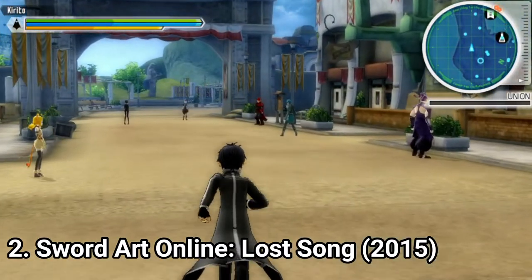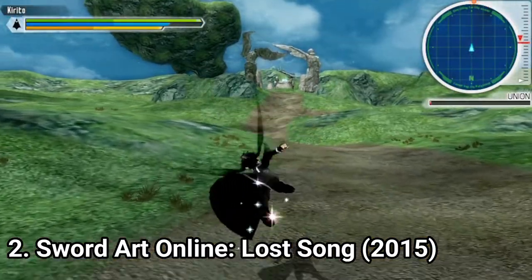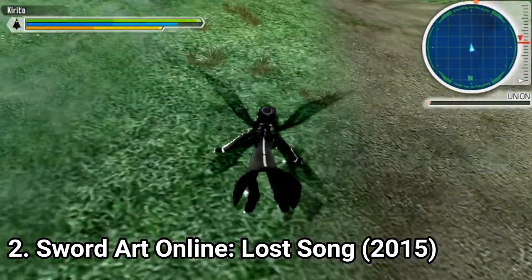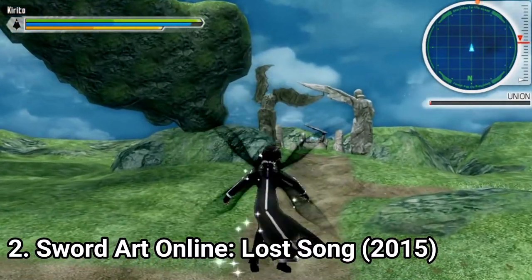The biggest difference between this game and the previous one is that now you can fly. Sometimes during combat this mechanic can get confusing, but when running around on the map, it's a cool way to travel.